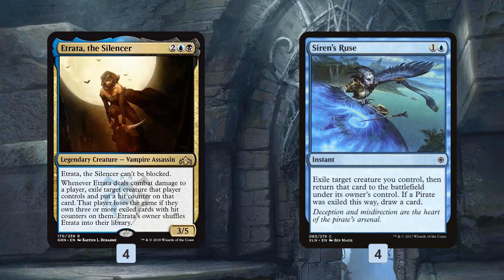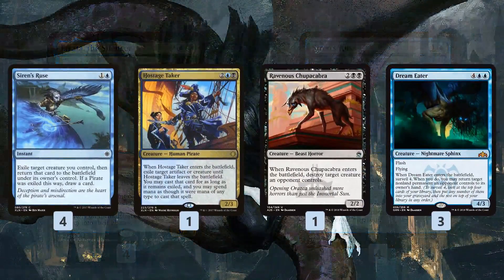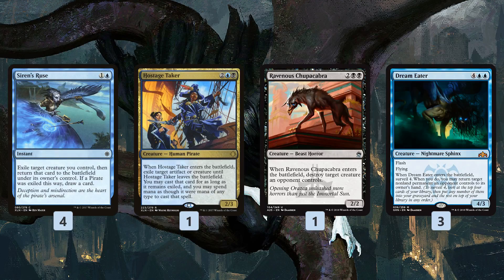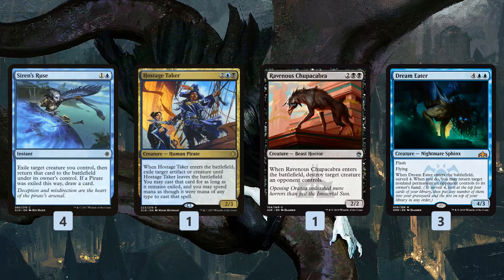The trigger still resolves - our opponent's creature still gets exiled and gets a hit counter - but our Etrata doesn't shuffle back into our library. It's even untapped! The nut draw is: play Etrata on turn four, get in a hit, Siren's Ruse it, next turn get another hit, Siren's Ruse again - that's three hit counters, we win the game. Since we're playing Siren's Ruse, we want other good ETB triggers: Hostage Taker, Ravenous Chupacabra.